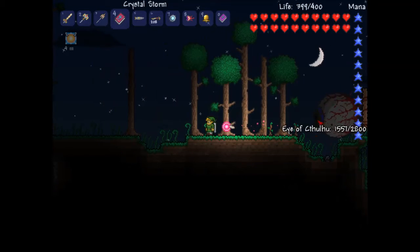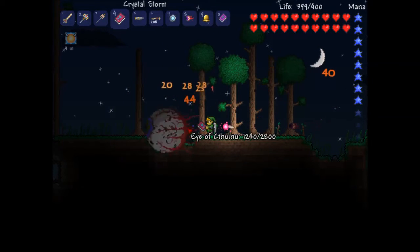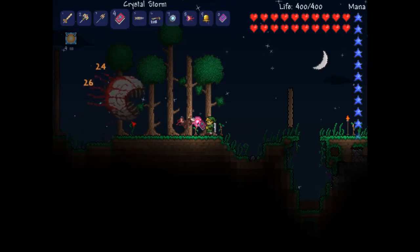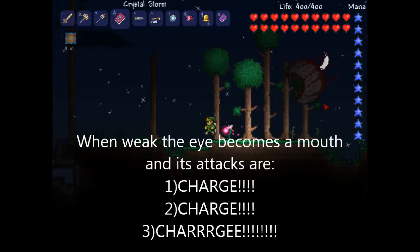Once you get to a certain light, it'll stop shooting and you'll just get a mouth — and this does a lot more damage.